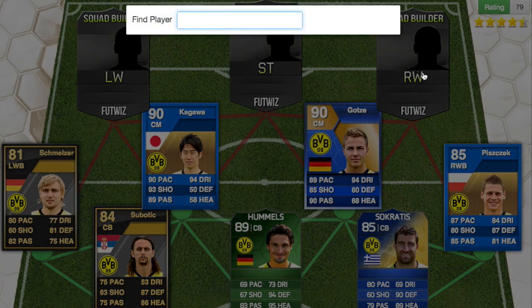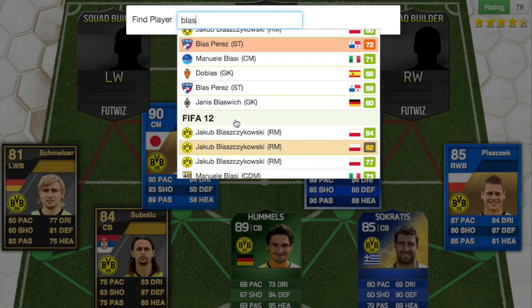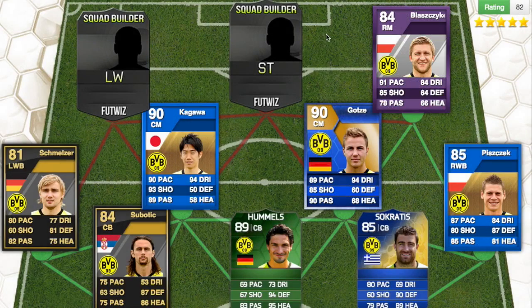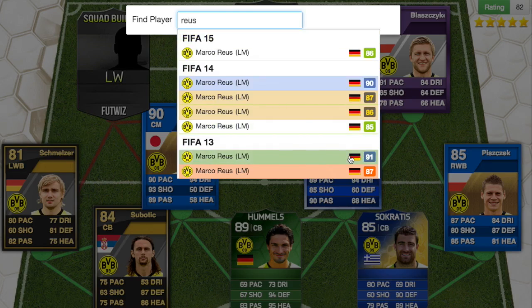Then on the right wing we have Błaszczykowski. Before I realised the main striker was in this team, I had Aubameyang at striker, then I realised Błaszczykowski was actually higher rated at 84 — a purple card, which I think was for international round matches in FIFA 12. And then we've got Marco Reus, who also had a Team of the Season card, same as Götze.